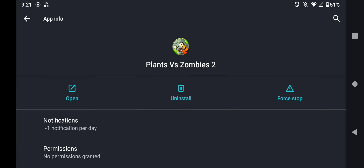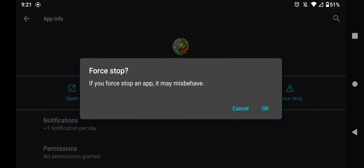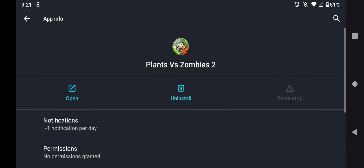The next thing you want to do is force stop the app. Go to the screen and force stop it. After that, wait a few seconds, then open the app and wait for the game to load.